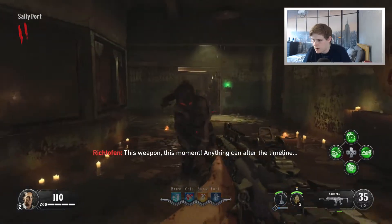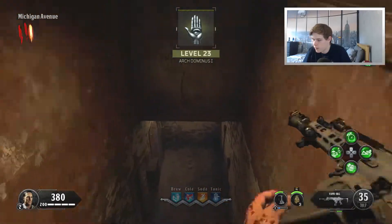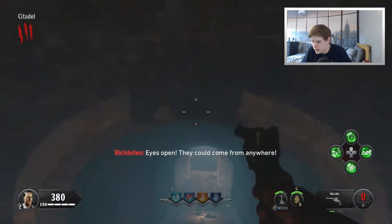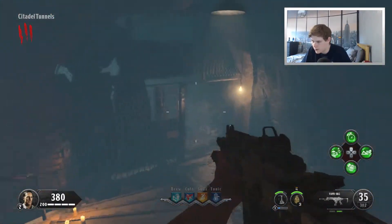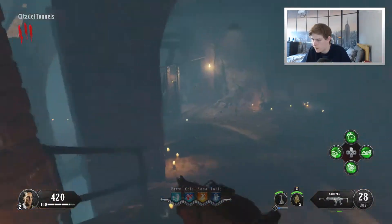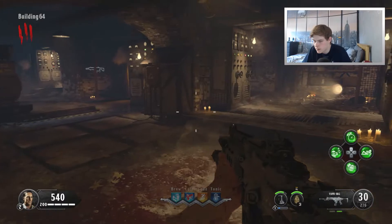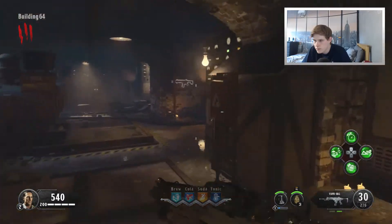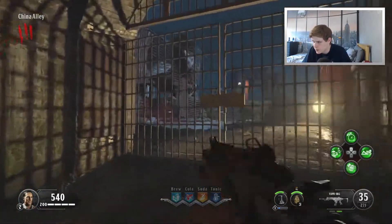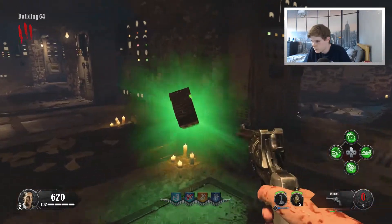I'm going to grab the Vapor. Round three. I assume the shield building station is in the same place as it was on Mob, but I might be wrong. How much is this door? $12.50 again. What gun is that? ICR — probably should have got that one, that's probably a bit better. Is there a perk machine up here? Yes, there is. I don't know where these dogs are. Max ammo. Round four.